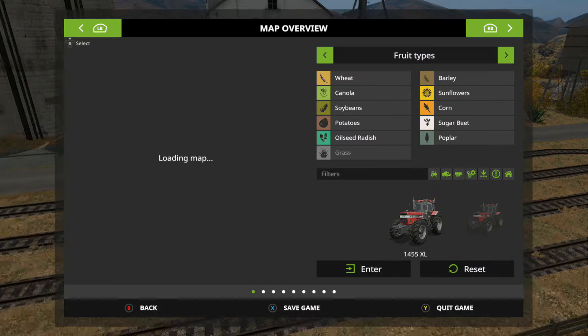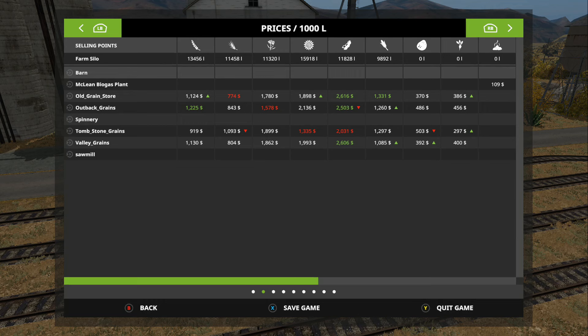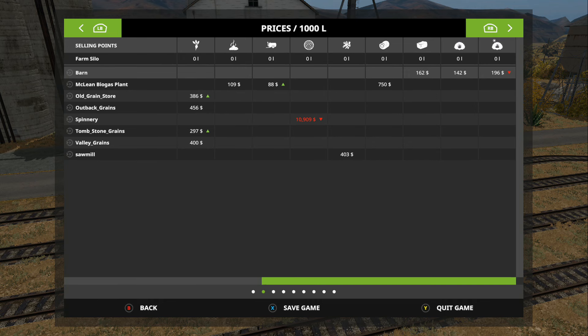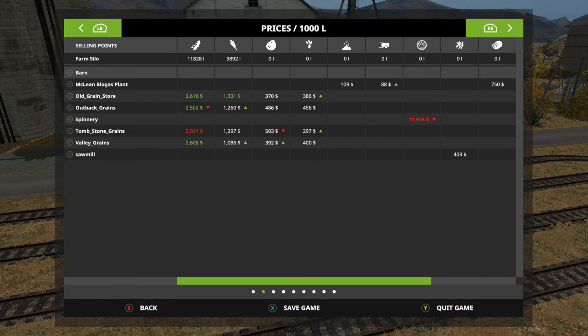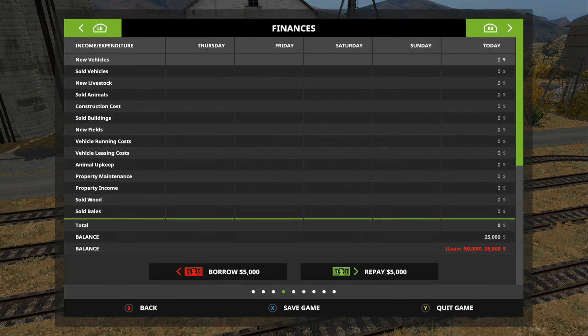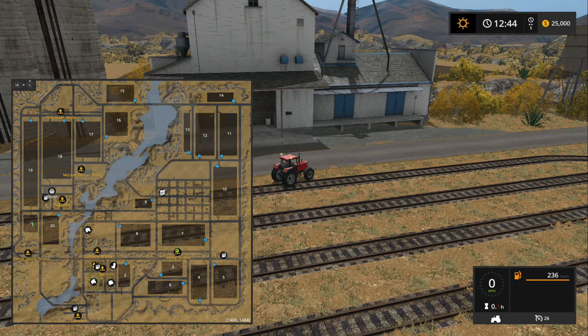So there are sell points throughout. The amount of water on this map is real, but I like it — it's a nice river kind of running through town. Not too many sell points, really like four places to sell everything. Then of course you have your spinnery for your wool. So not a lot of options when it comes to selling, but sometimes that's okay. There's nothing else in here that you guys need to see.